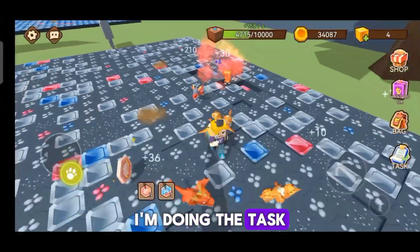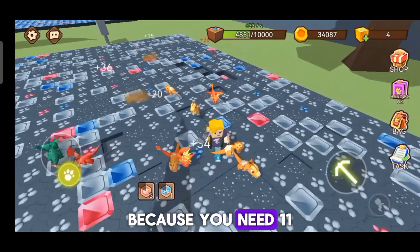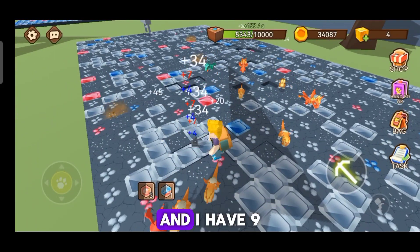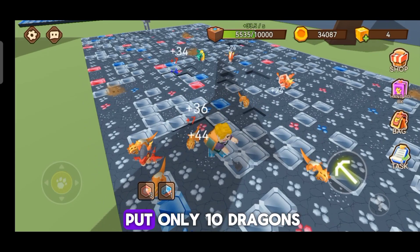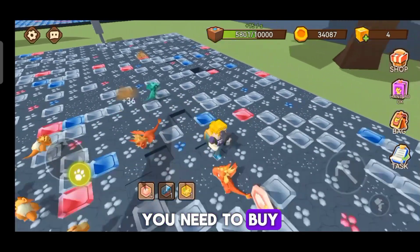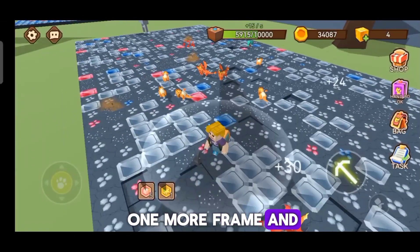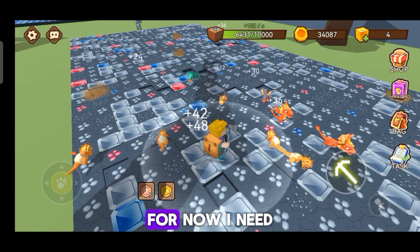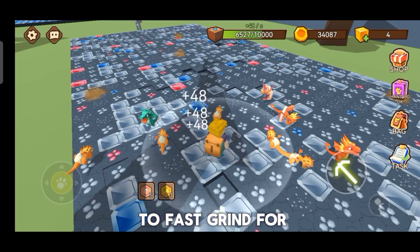I'm doing tasks for more coins because you need 11 dragons for the next stage. I currently have nine dragons, and you can only place 10 dragons max — if you want to put more, you need to buy one more frame. But the price is really high, so for now I need to fast grind for two more dragons.